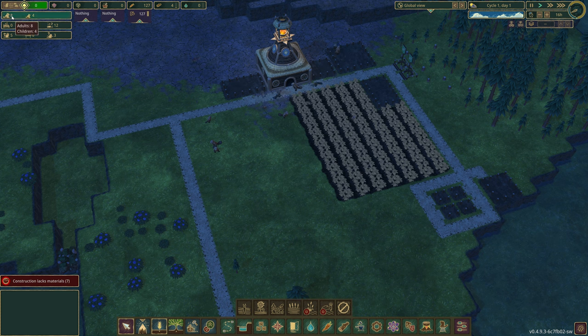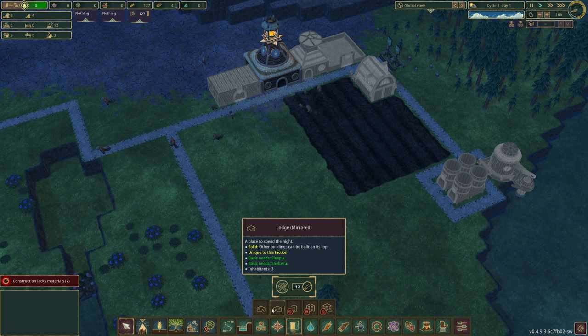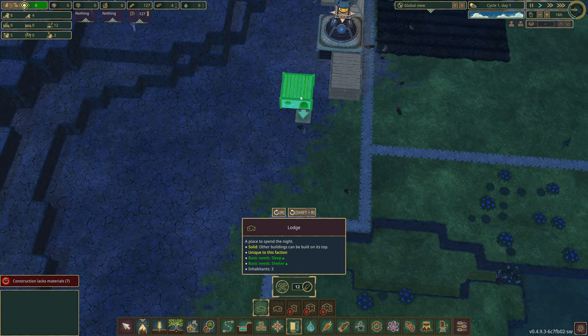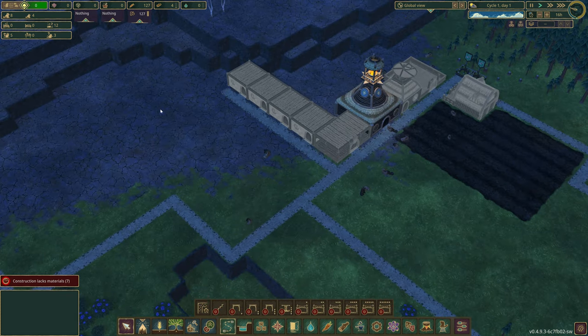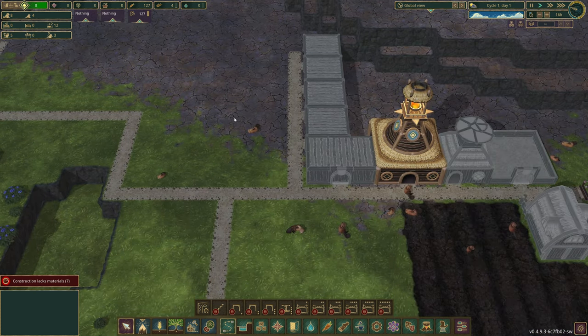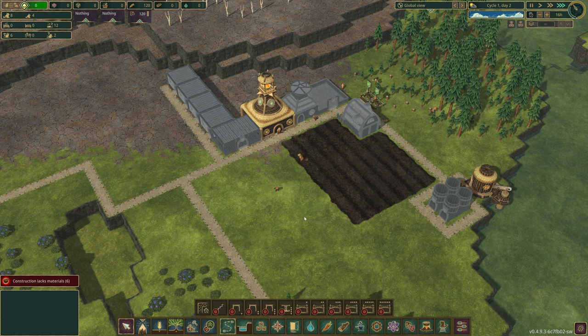We've got to look at the people as well — we've only got eight workers right now, the children won't do anything. We need to look into housing because housing will allow them to breed and we can get more beavers. We've got lodge and lodge mirrored, and it can only hold three people. So we're going to have to build a few of these. I'm thinking we build them like a little estate back here — we can build them on top of each other. Put four down with a little roadway, and maybe build it like apartment blocks here.